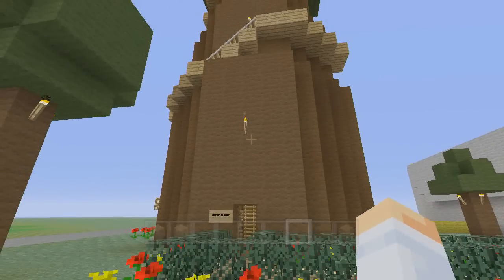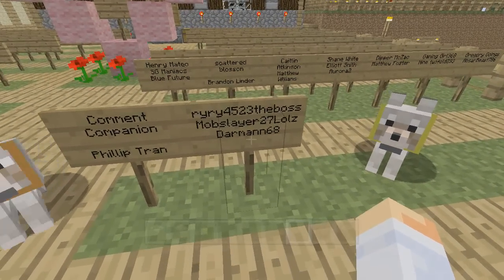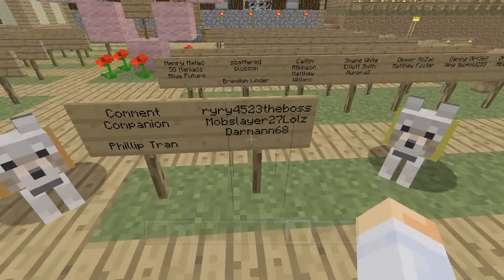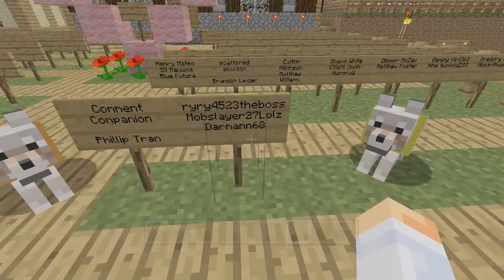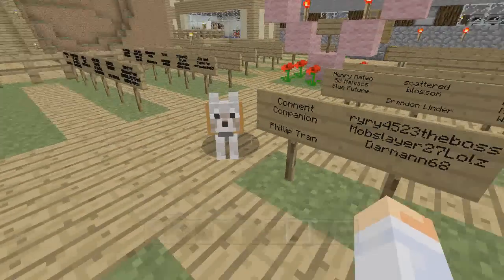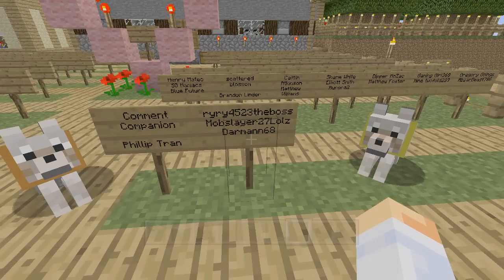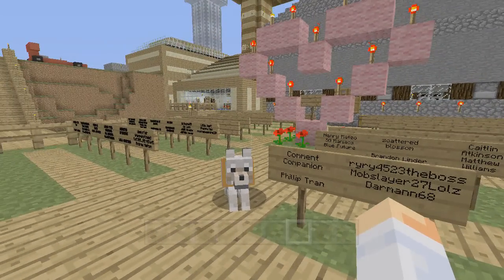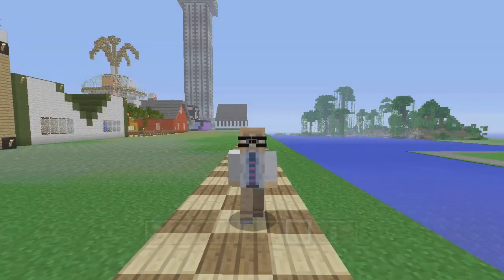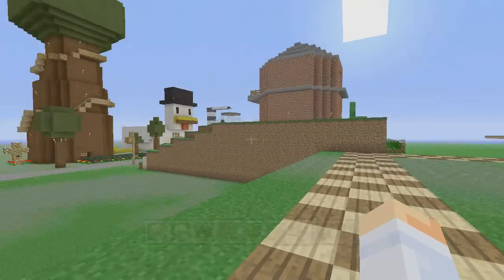Before we do that, I want to make a special shout-out to someone in the Love Garden. Today we are adding — no, I am not adding myself to the Love Garden. That would be silly. If you notice, there are actually two N's in that name — Darman68. He's been a friend for a while, just another Darman with one more N. He's a fan, and he actually was in my Love Garden before under a different name, but that's okay, we're going to let it slide.